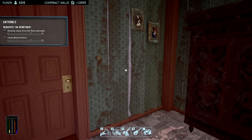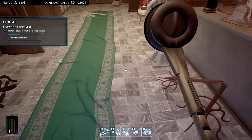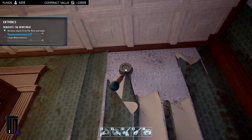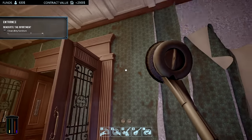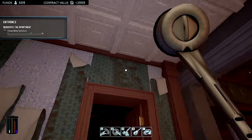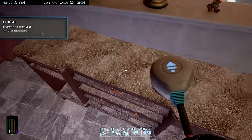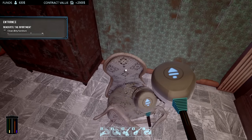Now we just need to clean up the rest. Let's start working with our tools. That works really nicely — I think I can do walls with this too. The other one was supposed to be for furniture. There was a nasty stain there. I'll just click until it actually stops. I don't see any more stains — clean dirty furniture, I think we got it all.